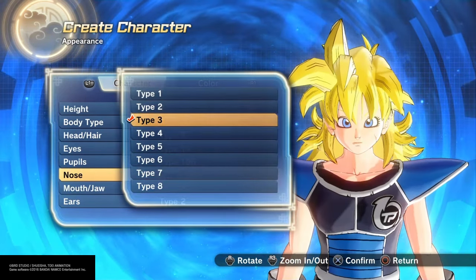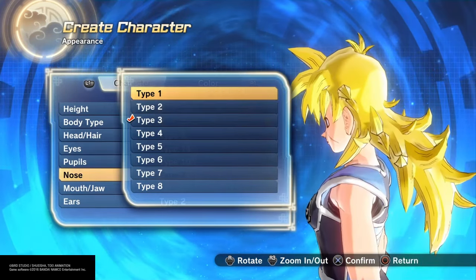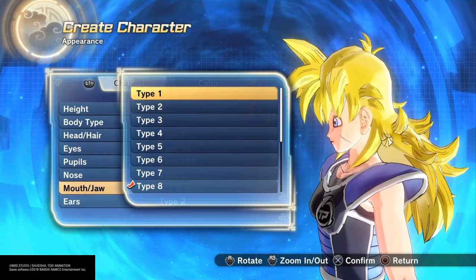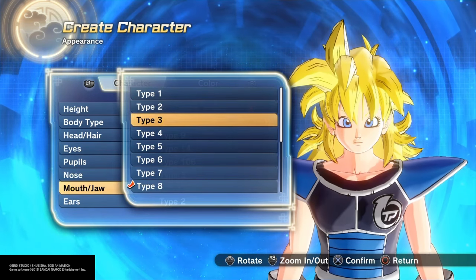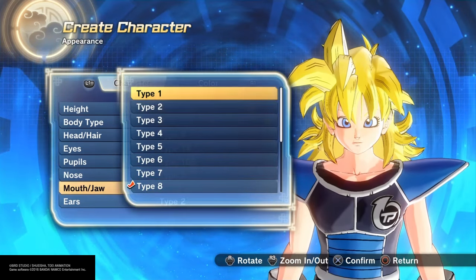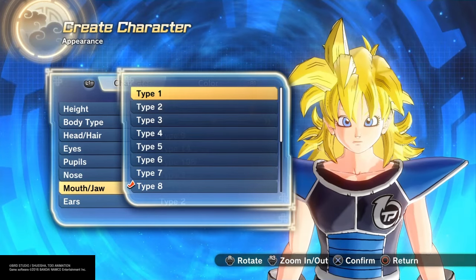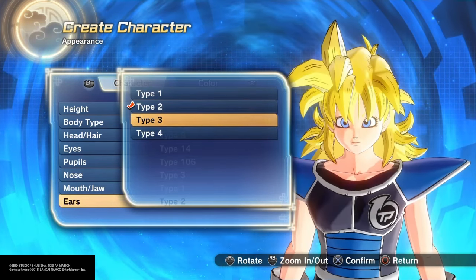Her nose is actually kind of pointy yet small, and honestly that's why it's the perfect nose. Once again, why would they give us weird noses like this and this and that? Her mouth - she does not have a scar. Kind of pointy but I don't know if that's too pointy. Let's just go number one. Her ears are kind of hidden, so I'll make them kind of small.